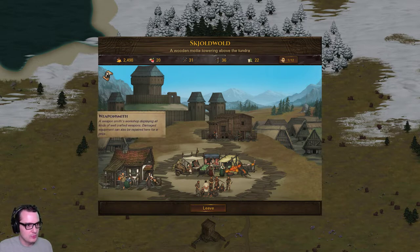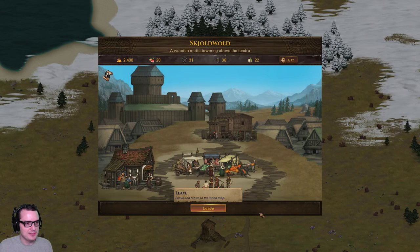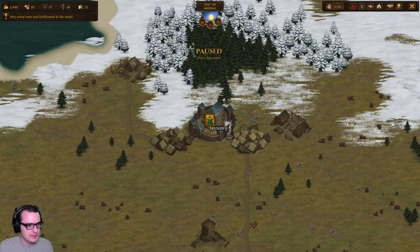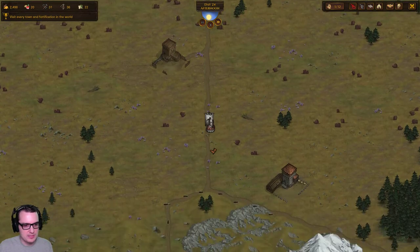We left here in Schroedvold - it just rolls off the tongue. I don't think there's anything we want to do here. We came here basically to visit every town, because that is our new ambition, but we're gonna head south and see if we can get away from barbarians and into more trouble.